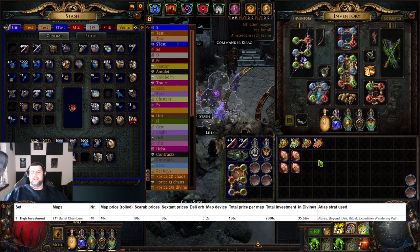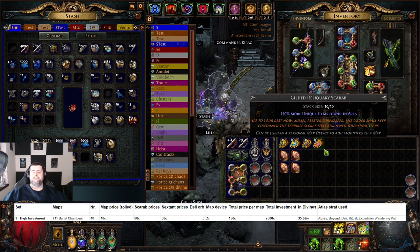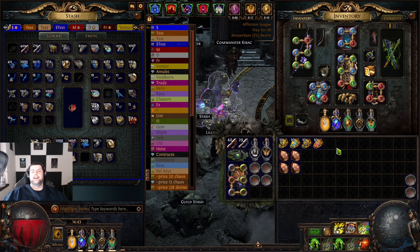That brings the total price per map to around 190–200 chaos, which is still under one Divine. I'm pretty sure if you get 5k juice per map on average you will get two to three Divines out of each map. As for maps per hour, I'm not expecting to do more than three or four — one map every 20 minutes is what I'd expect.